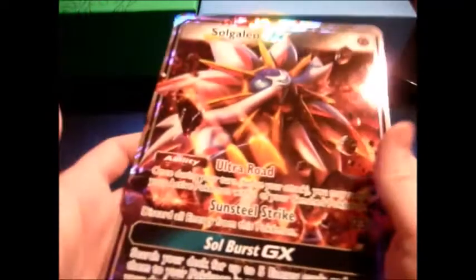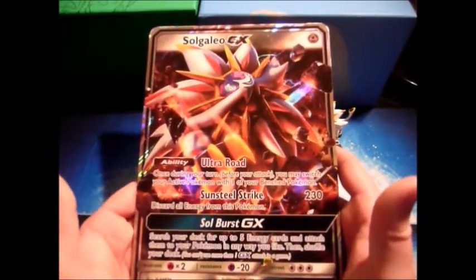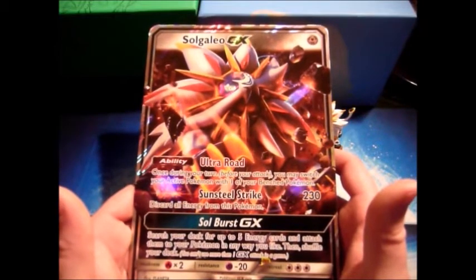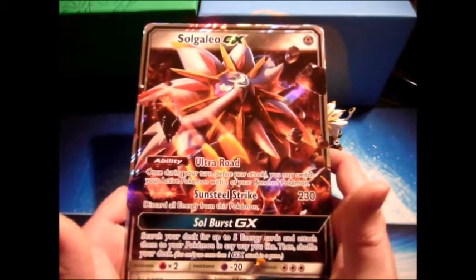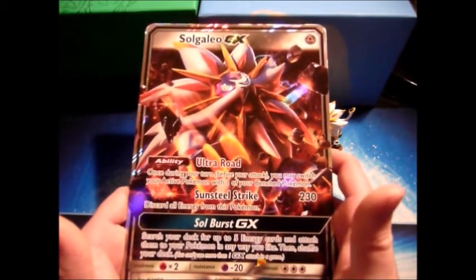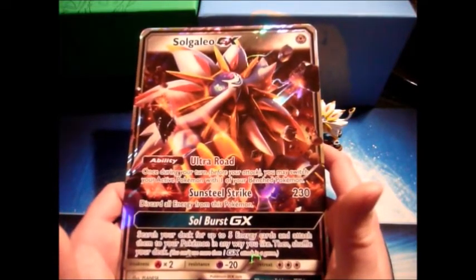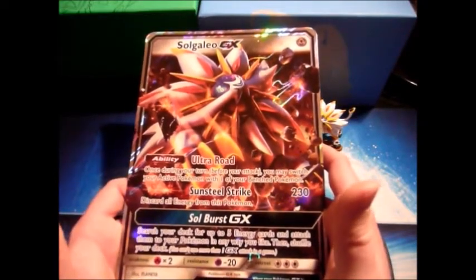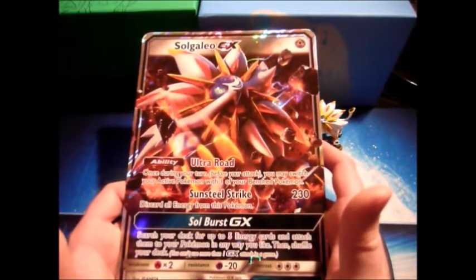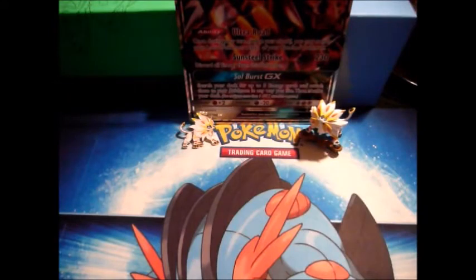And then the star of this whole box, the Solgaleo GX card. It doesn't even say what his HP is, which is kind of weird. Ultra Road: once during your turn before you attack, switch your active Pokemon with one of your benched Pokemon. Sunsteel Strike: discard all energy from this Pokemon — 230 attack. Soulburst GX: search your deck for up to five energy cards and attach them to your Pokemon any way you like, then shuffle your deck. So he uses Sunsteel Strike, no energies needed — he just gets 230 for free? That seems kind of weird to me.